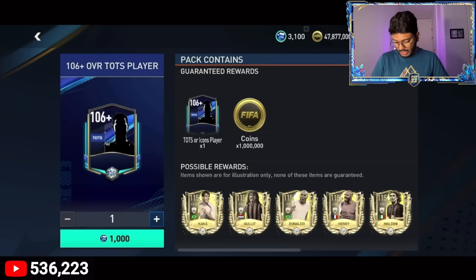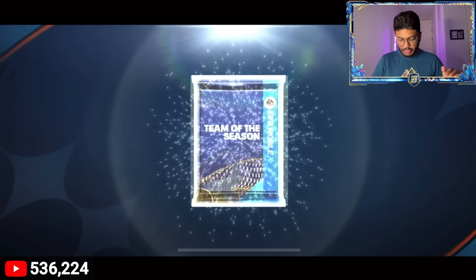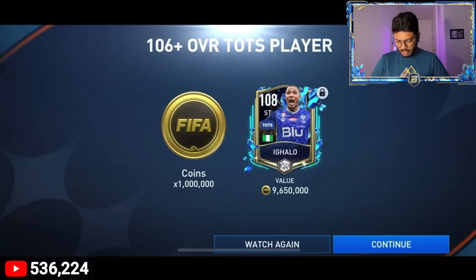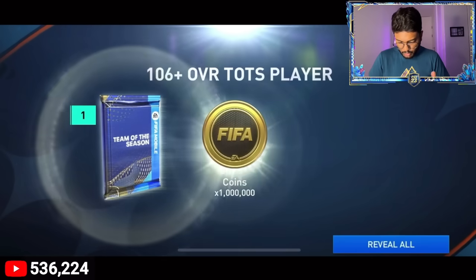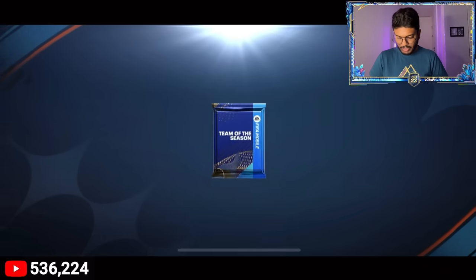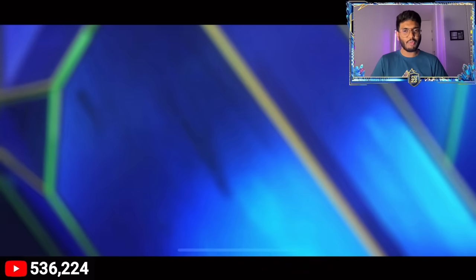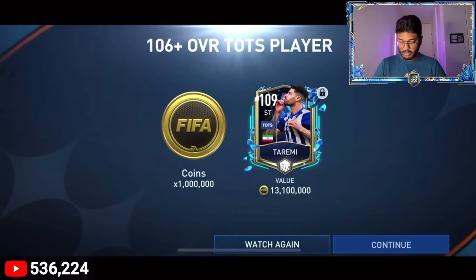Now let's open the Team of the Season coupon packs, one at a time. Walkout - Nigeria! Not again... but at least he's going for 10 million coins, we can sell him. Pack two - no walkout, just 1 million coins and Visario the goalkeeper from Italy. Next 1000-coupon pack - walkout! It's Tarami, going for 12 to 30 million coins. Yesterday I packed him on my main account too.